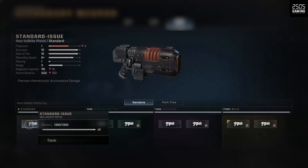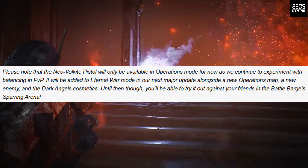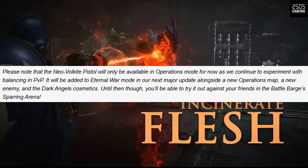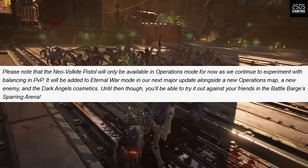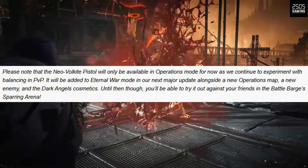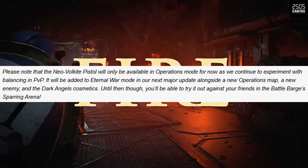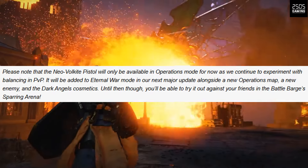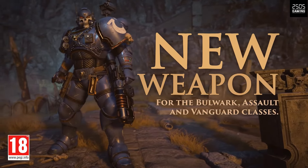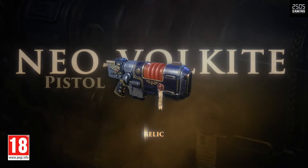The devs have confirmed that the Neo Volkite Pistol will be available in Operations mode for now, as they continue to experiment with balancing in PvP. It will be added to Eternal War mode in the next major update alongside a new operations map, a new enemy, and the Dark Angels cosmetics. Until then, you'll be able to try it out against your friends in the Battle Barge sparring arena. So it's not yet available for PvP, but it looks to be coming next month with the Dark Angels pack.